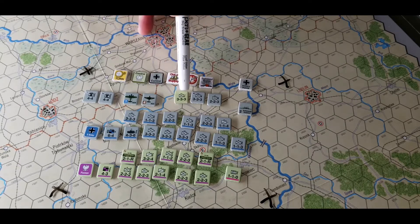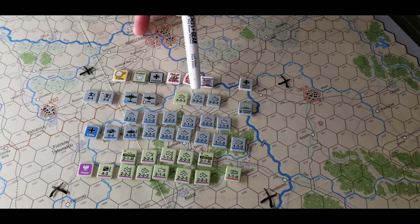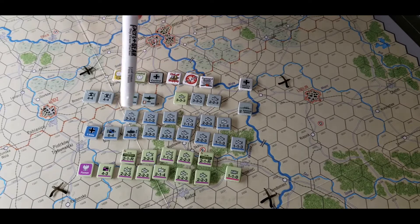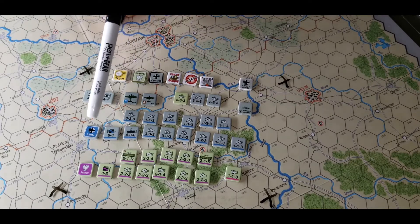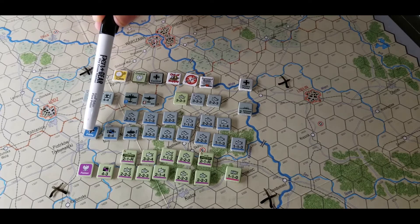These are independent units — they don't have any color marking on them, they're just a white silhouette NATO symbol with no color bars. Here's a typical unit: it's 3rd Army. This is their command chip you put in the cup to pull for activation.